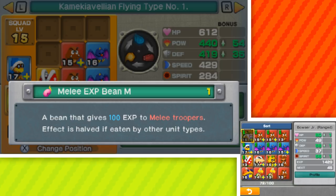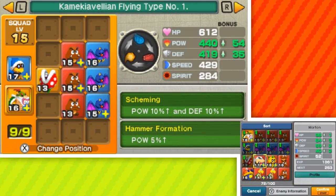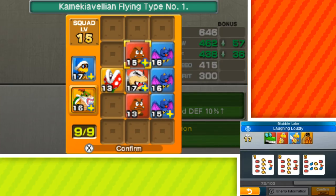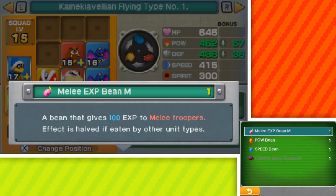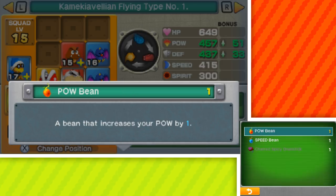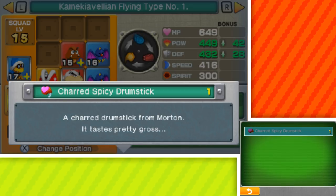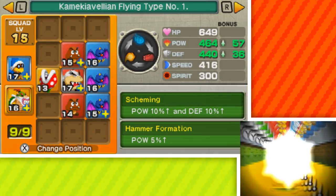We have the melee experience bean M, which is very nice. I could use that for a couple of different units. Where's Morton? I keep making really obvious mistakes here — we obviously want Morton. Go to our items. I would like to use the melee bean with Morton but these Goombas are pretty close to a level up as well. Let's get this guy closer. Pow bean — I'll use that with Morton. Speed bean — use it with Morton as well. It seems the best I can do for now.